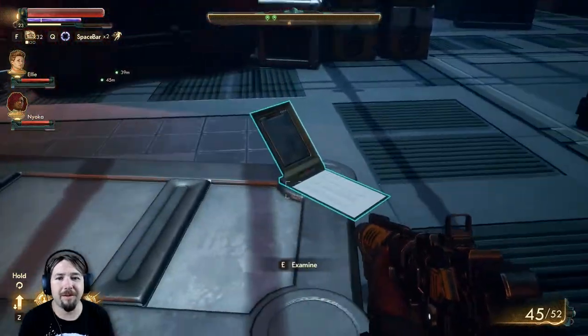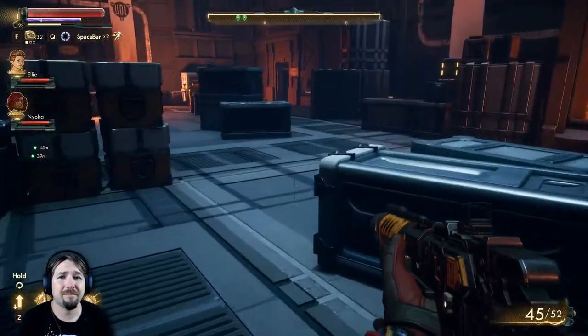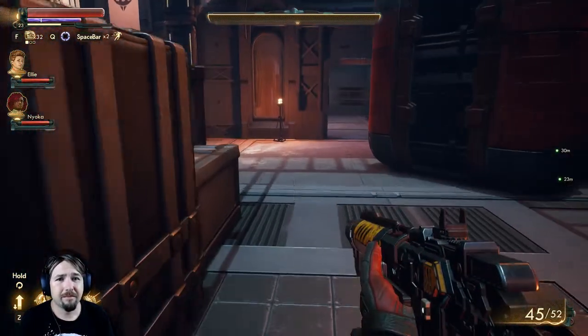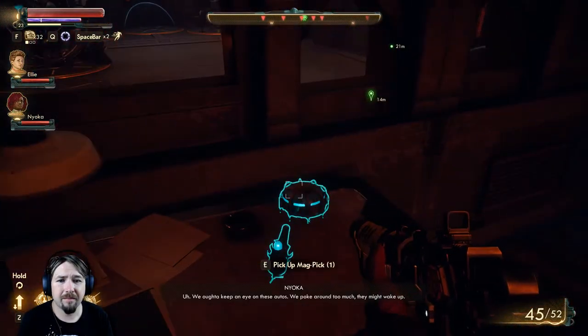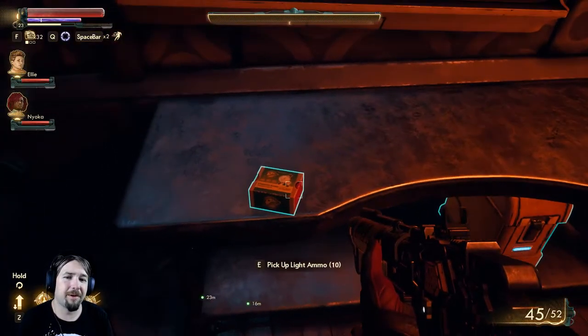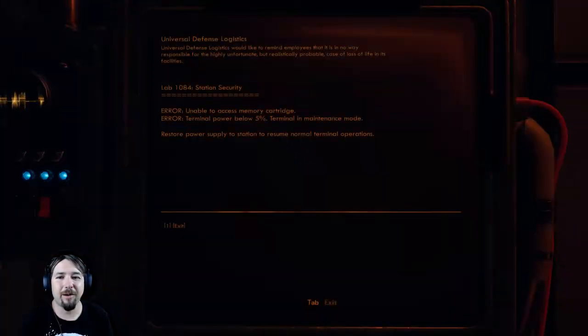We might have robots here by the look of it. Shipping label: one case of UDL concussive mines to HRS-1084. We got hostiles on the map. This seems to be the direction we're meant to be heading in. We ought to keep an eye on these autos - we poke around too much, they might wake up. Oh, they'll wake up all right. Don't you worry about that - we'll be dealing with them before we leave, no doubt.